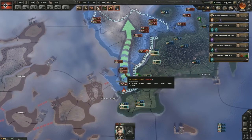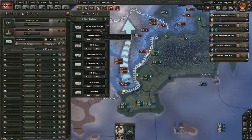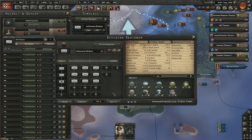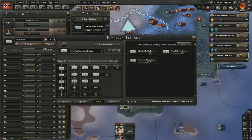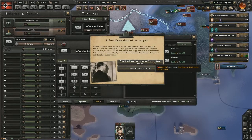They're not big divisions — they have a couple of support artillery units inside of them bulking out their forces. I'm going to put an artillery battalion in the infantry divisions as well, so instead of just support companies you have a full battalion. But then — an event: Indian nationalists are asking for support.